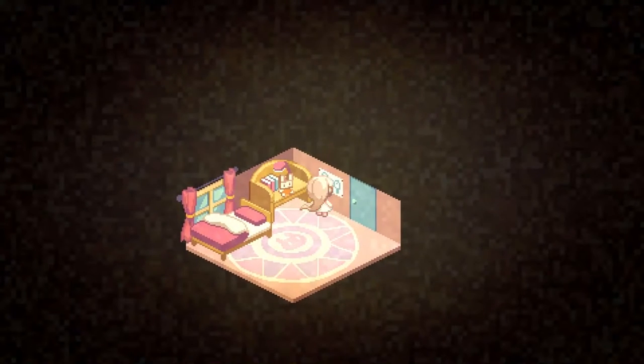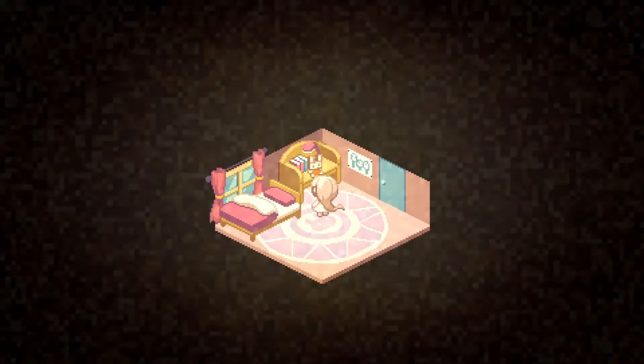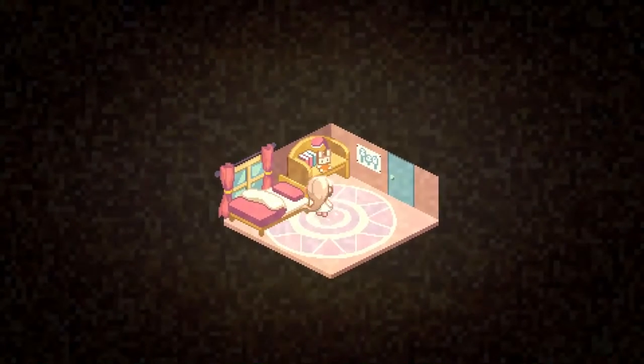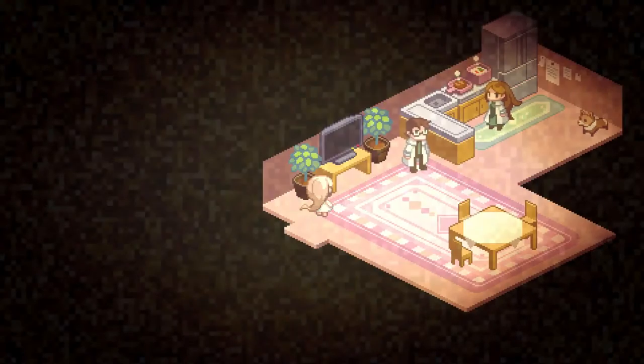This super cute thing is a trace memory. These are hidden in some of the levels — this one you're all but required to find. This is our cute little past life. I love that our past life is in pixels.